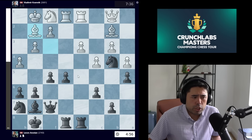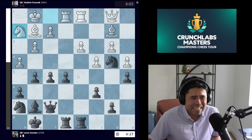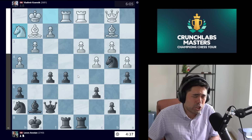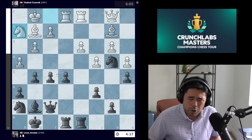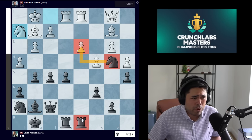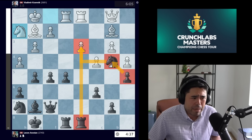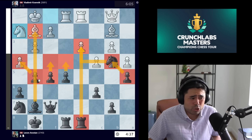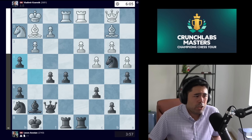We get c6 trying to stop white from winning the pawn, but also covering the critical square. Kramnik goes bishop g2, Erronean plays g5, and now we get knight h2. At this point it's very clear that Erronean is pushing Kramnik around on the board. He's down about a minute and a half on the clock, but black has great control of the center, a weak pawn on d3 permanently targeted, and the kingside is potentially opening up.